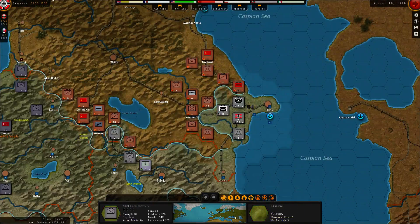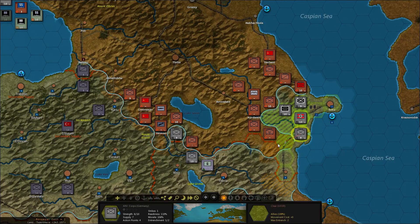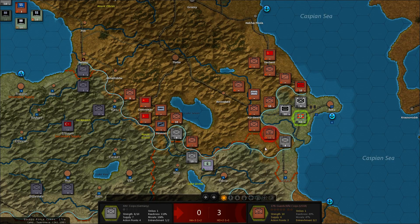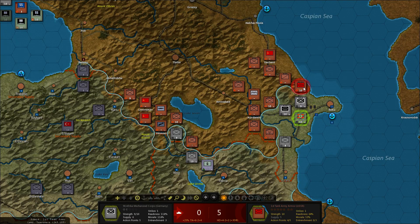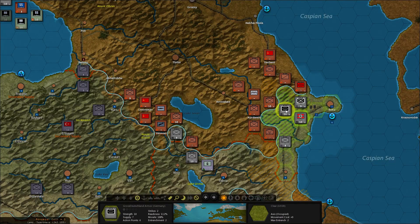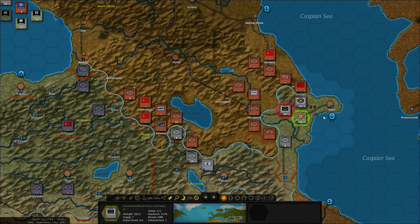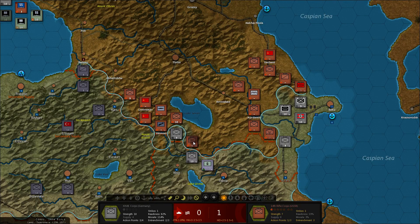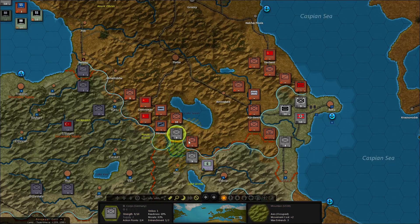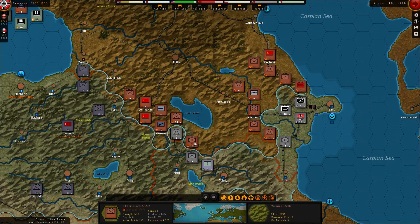Coming back this way — over here we can see the railway line has been cut. That means Baku goes down to three supplies. We need to retake that by moving in here; that should take it back up to five. Deal some losses and that one's gone. That's pretty much what we can do down here. We can start working on these guys who are now out of supply, but I'm also taking losses from that guy — the 14th Rifle Corps.